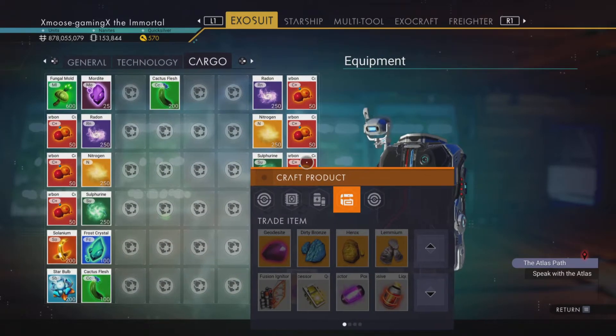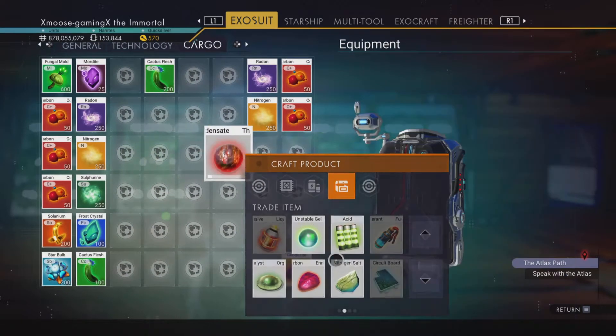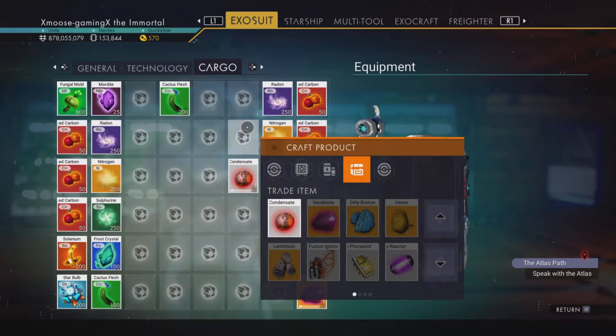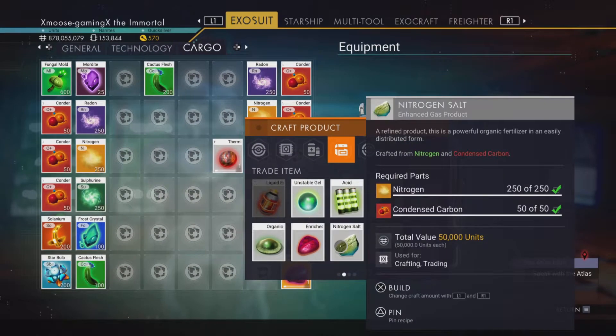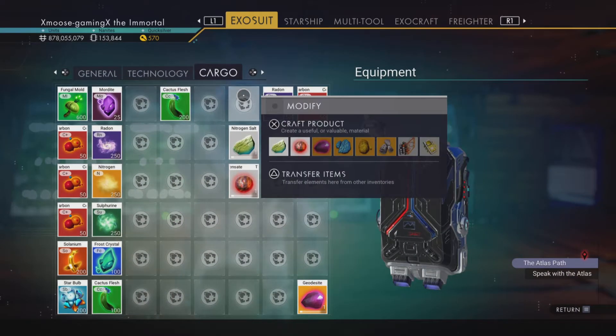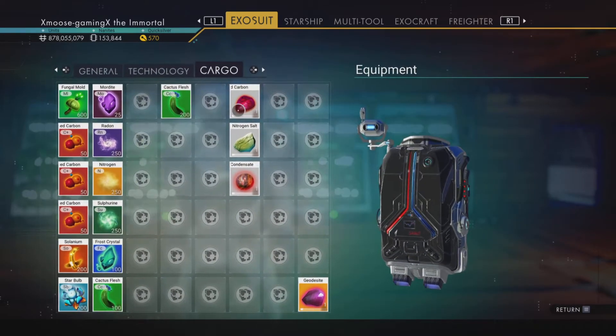We're going to take our condensed carbon and our sulfurine and make a thermal condensate. Then we're going to take our condensed carbon and nitrogen to make nitrogen salt. Then we'll take our condensed carbon and our radon and make enriched carbon.